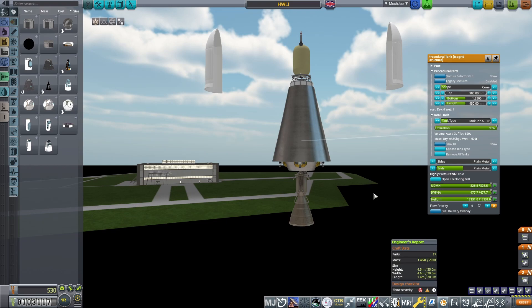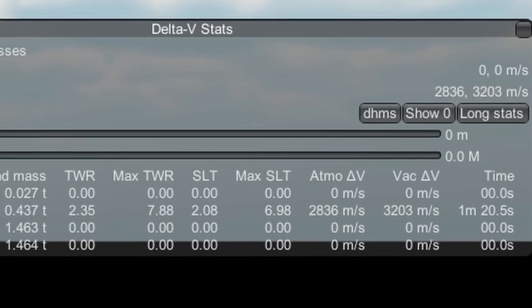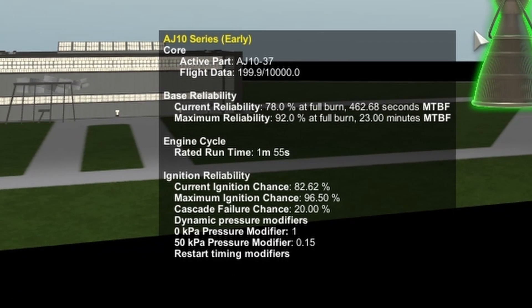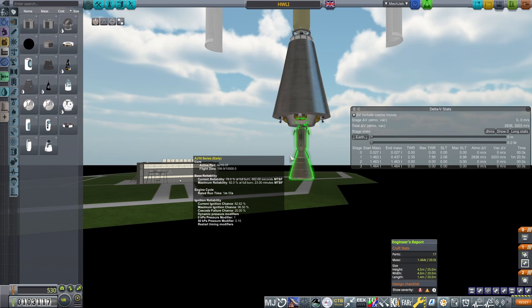The size of the tanks I have here will allow the engine to be burned for 1 minute and 20 seconds, which falls far short of the rated burn time of 1 minute and 55. This width of the payload will give me 3,203 metres per second of Delta V, which is more than enough for TLI. Somewhere in the region of 3,140 to 3,160 should be plenty, so if you want to keep this lighter, you can remove some of the fuel from the stage.